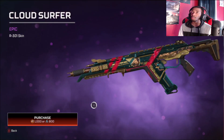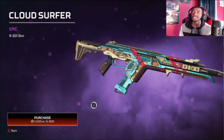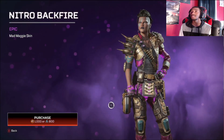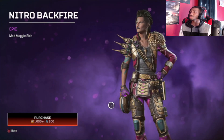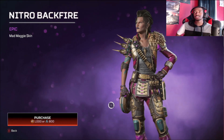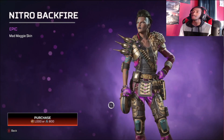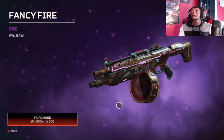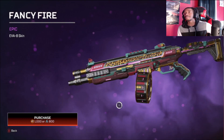The R301 skin — I like the red, I like the clouds, pretty cool. Then we have the Mad Maggie skin, Nitro Backfire. I like the blue-purple hue going on there, it's pretty nice. Even though it's kind of basic, I do like those epic skins that have little moving patterns, I think that is pretty cool. Moving on next, we have the Fancy Fire Ava skin, which is still probably gonna be garbage — looks nice though, definitely like a video vixen aesthetic.